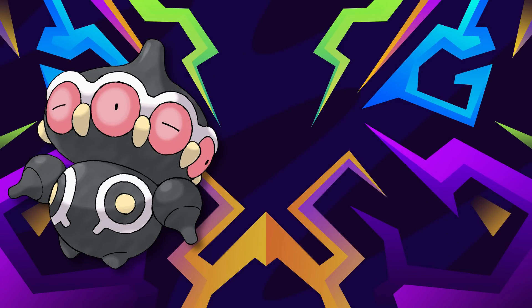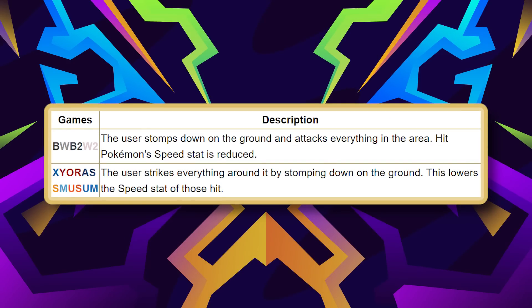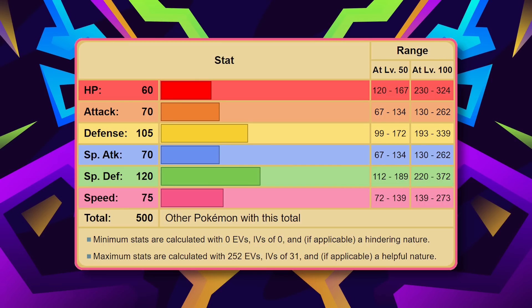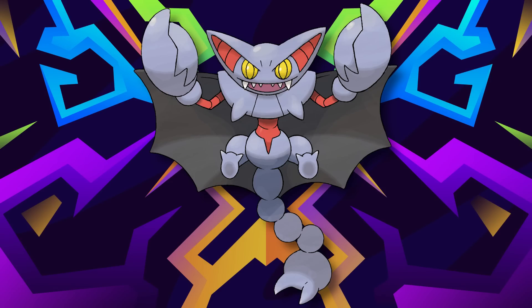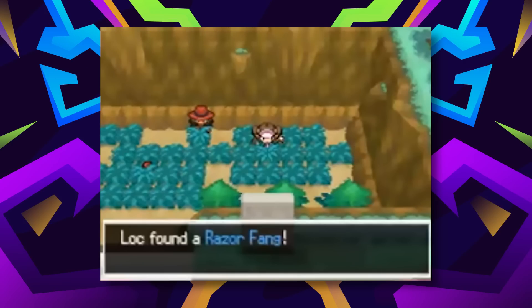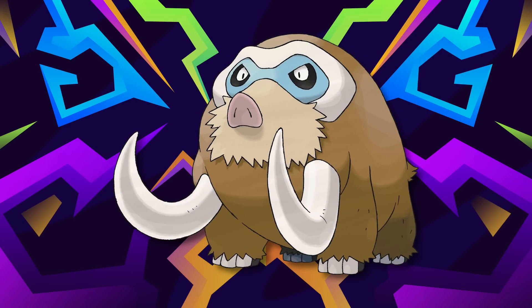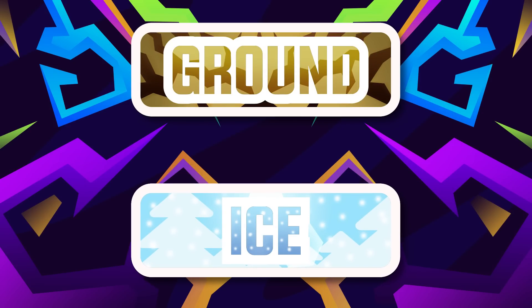Claydol has the interesting type combo of Ground and Psychic, which helps against a trainer like Marshall. Its Ground STAB isn't bad — Earth Power at level 40, and Bulldoze until then for the speed drop option. Psychic-wise, it gets Psybeam at level 13 and Extrasensory at level 28. For a wall Pokemon, 75 speed is pretty good, letting it outspeed a chunk of the game. Gliscor unfortunately can't be obtained until right before the Elite Four unless the Razor Fang is available earlier — let me know in the comments if I'm wrong. Mamoswine is similarly late, caught as Piloswine in Giant Chasm using the Ancient Power evolution method. Ground and Ice is a solid combo that helps against Iris' team.